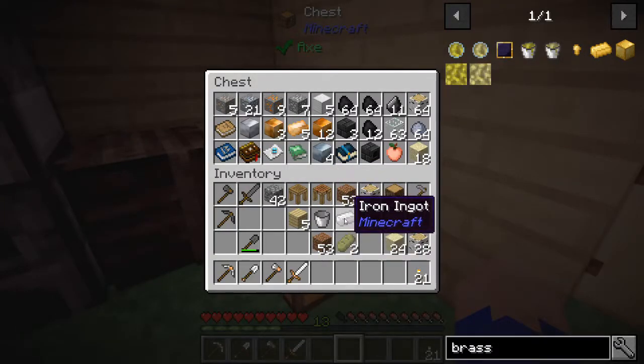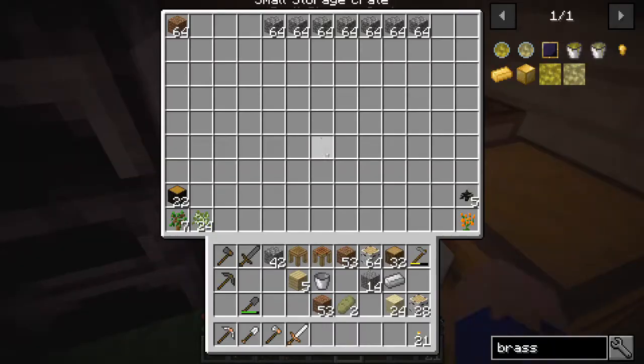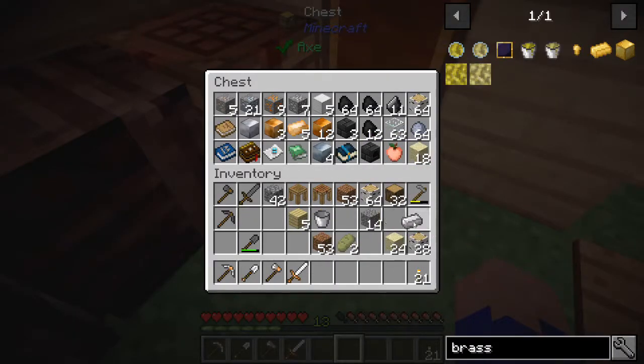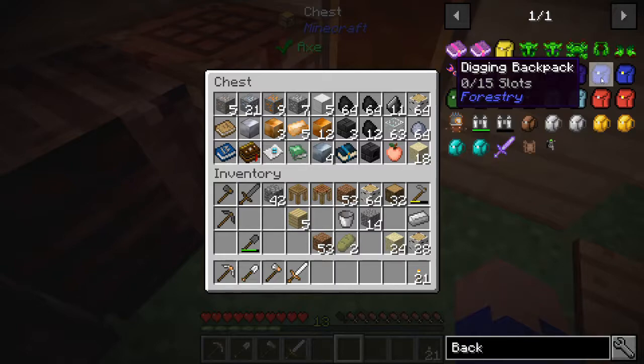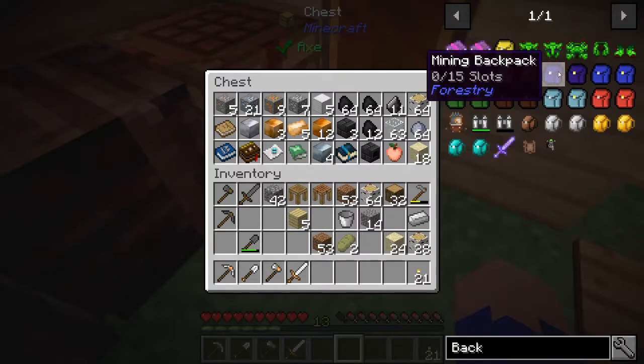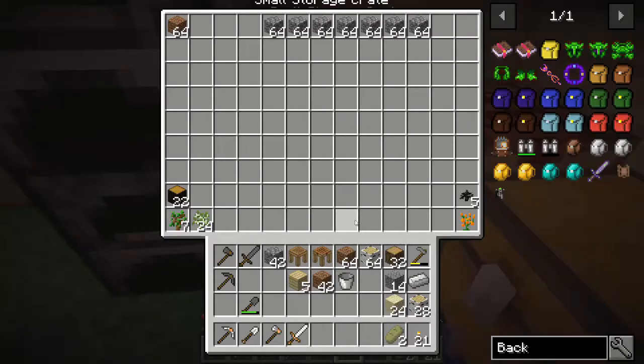That will make much better use of our items and increase the speed at which we use them, saving significant time when mining. Now that we have that out of the way, let's clean our inventory a little bit. We need to upgrade everything to crates at some point, but we'll do that after the next step, which is going to be our backpacks from Forestry. When you mine ore it goes into the mining backpack, and when you mine dirt, gravel, sand, or cobblestone it goes into the digger backpack — that way I can sort it all out later without any issues.